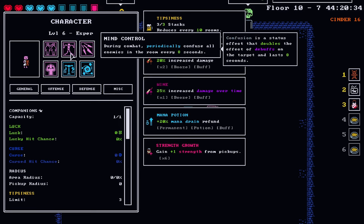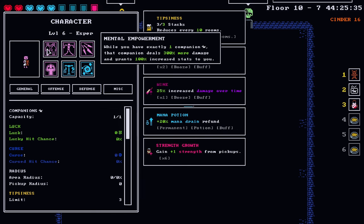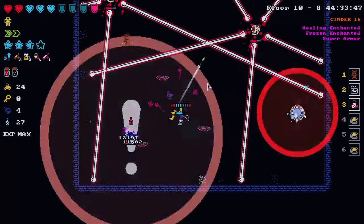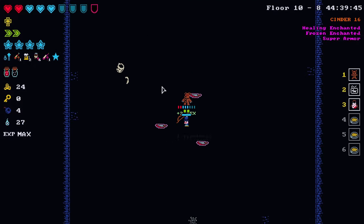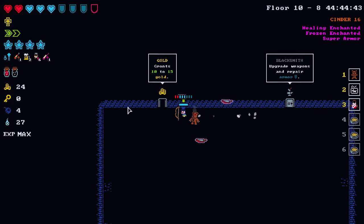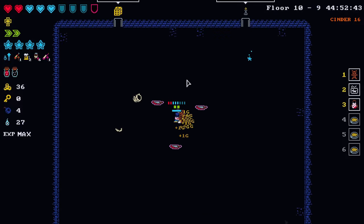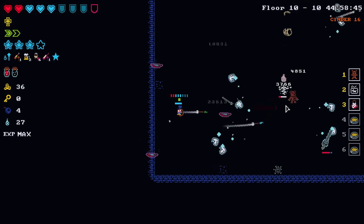Mind control — doubles the effect of debuffs, that's pretty good. Mama stuff — not too crazy about that one. If there's a candidate to reroll, we can get rid of the spinning knives — I don't really know what they're doing for us. No key so it's not an option anyways. Shrine for a permanent blessing — yes, taking this all day.